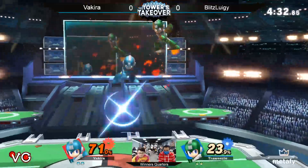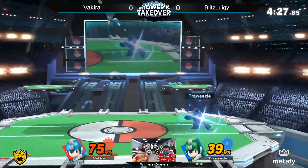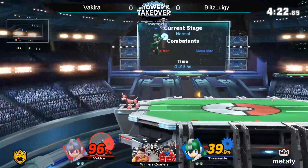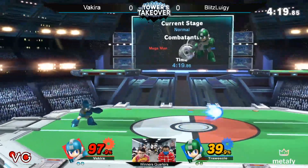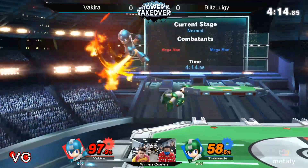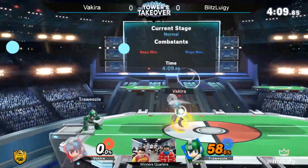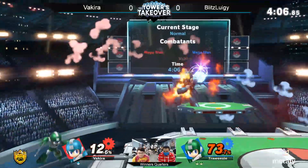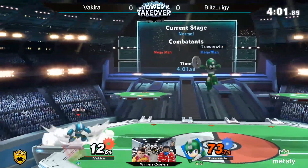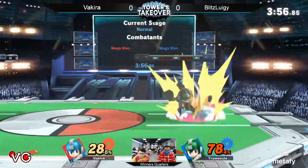Looking for these forward smashes. So many things flying — do you think they ever get confused about which is which? It's got to happen at least once or twice: whose Rush is this? Whose Crash Bomb is this? Why am I dead? Just so much damage. You have to confirm into the back air — super good. I think his back air is super strong.